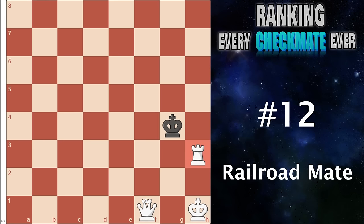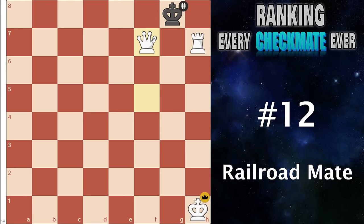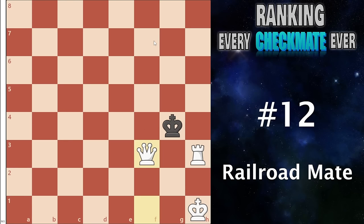Number 12 I have the railroad mate. This happens when you have a rook and a queen and you move them in a railroad — like a train going along by playing queen to f3 check. The king must drop back, you play another check, the king must drop back, the queen comes up again, the king must drop back, you play the rook check — and you see how we move in the rail and eventually get to the checkmate. It's a fun pattern, very useful in endgames, but outside of that doesn't have a ton of practicality in tactics.